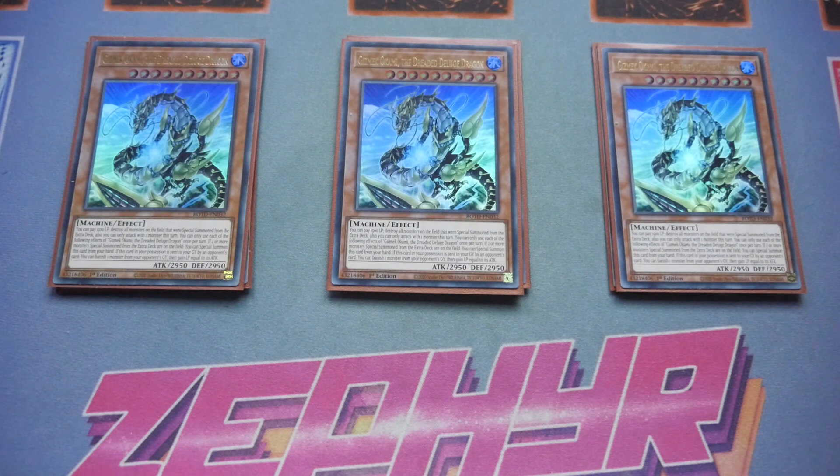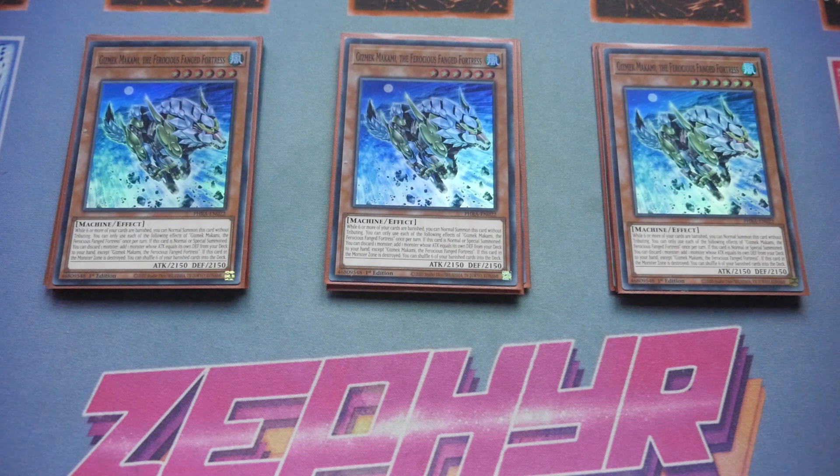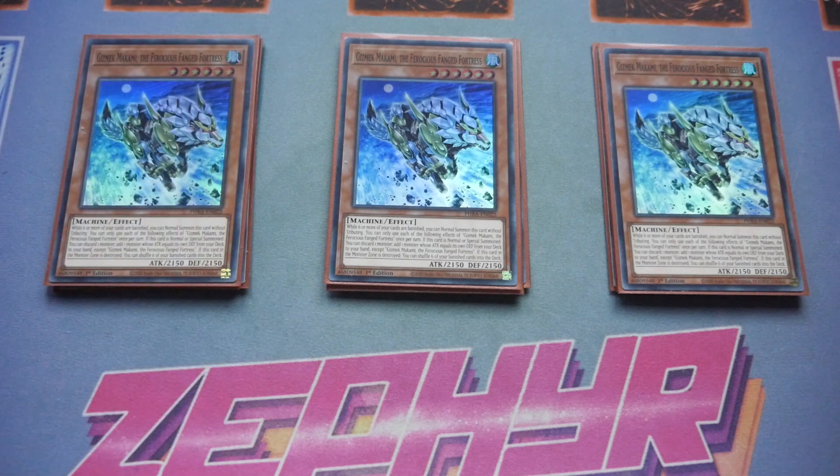We've then got triple Gizmex Makami. What I love about these is they're like Zoids — a mix of the beast versions of Beast Morphers with a Power Ranger element. The most recent one came in Phantom Rage, letting us build nearly a pure deck. This is the only one you can technically normal summon without a tribute: while 6 or more of your cards are banished, you can normal summon without tributing. If this card is normal or special summoned, you can discard 1 monster to add 1 monster whose attack equals its own defence — which all the Gizmex do — from your deck to your hand, except himself. If this card in the monster zone is destroyed, you can shuffle 6 of your banished cards back into the deck. The idea is you'll discard to get to the Gizmex you want, and probably the one you'll want most will be Orochi because he can special summon himself for free during a player's turn. You just need to manage your banished card count.